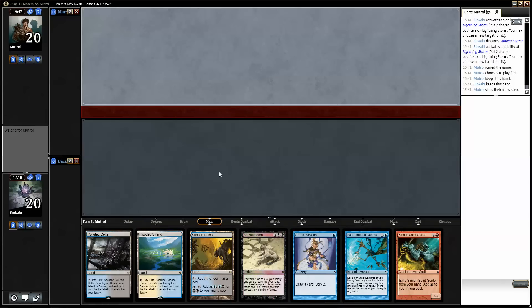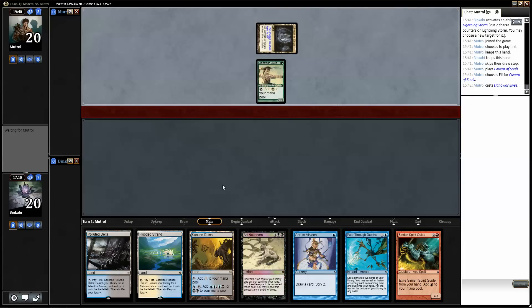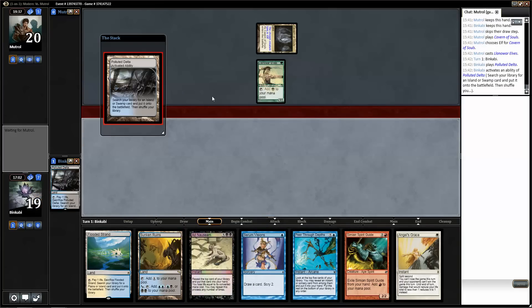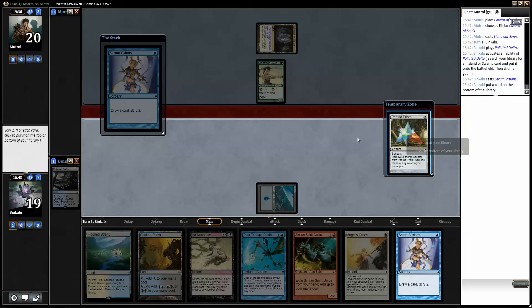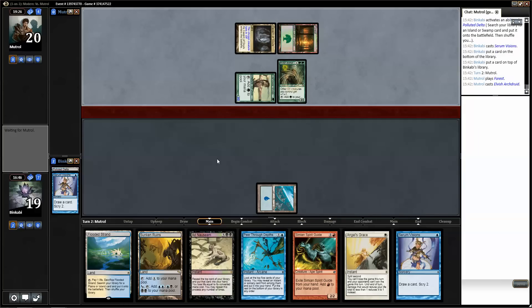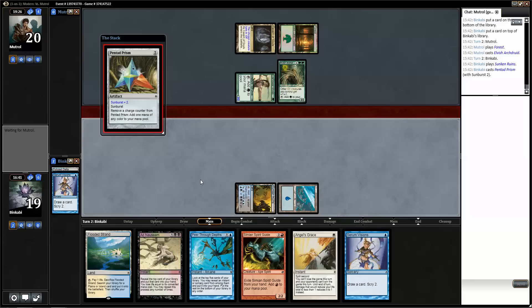It's keepable. Cavern of Souls turn 1, Elvish — blah blah blah — Genwar elves. Combo is enabled, and we actually even got the double black fixed. A Pentad Prism would be like the nuts here. I think I win in two turns. Next turn I play Sunken Ruins, blue-black Pentad Prism, then Flooded Strand, Spirit Guide. So unless I die — which doesn't look like I will — I'll win next turn.